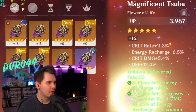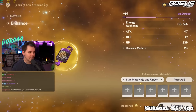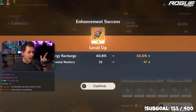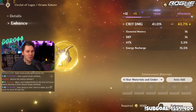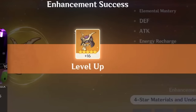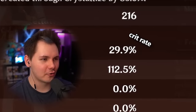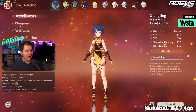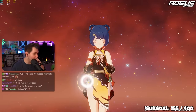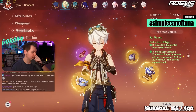Crit rate again. Do we have anything better here? Not really — we can do an off-piece since everything else is on set. We have an Energy Recharge piece right here — we can stay with the five-piece. Let's get it up to +16. EM — I'll take that. I can't wait for Audi to get back on her account. She's gonna be like 'whoa, this is different' in a good way. Energy Recharge again — I'll take that. She's at 60/112 crit ratio — not bad.